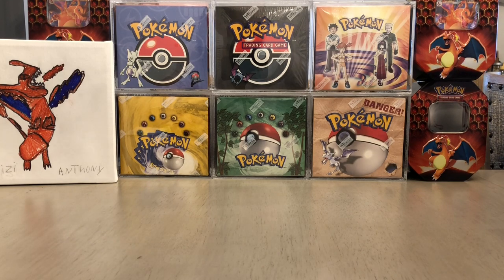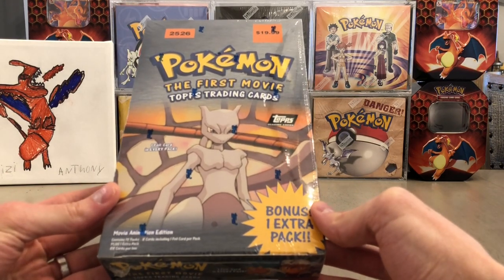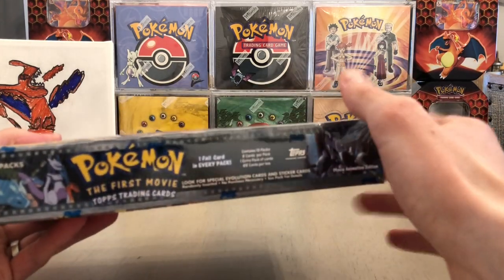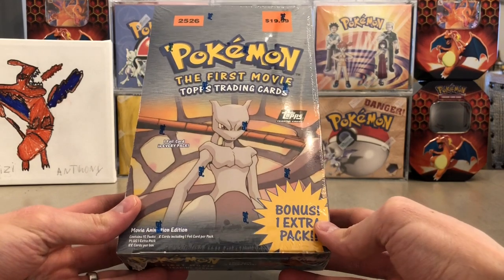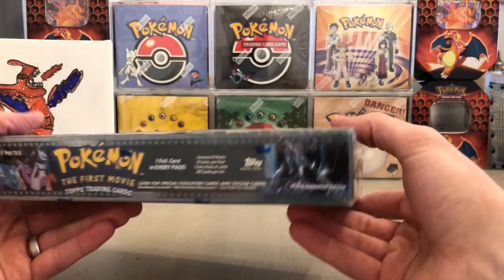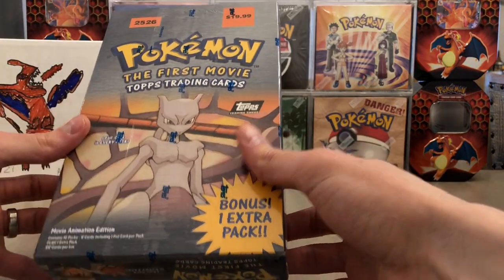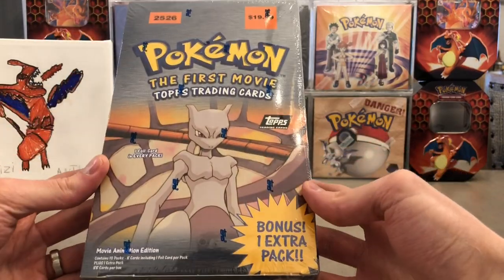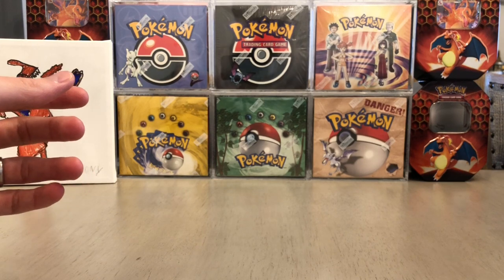First item — we'll start small to largest. He threw this in to add some value: it's a Topps Pokemon First Movie trading card booster box. It's the smaller one — not the one with 36 packs — and it has a bonus extra pack, interesting. These go for about $75 to $100 depending on condition, maybe a little more. I do collect Topps so that was a cool item to add value.